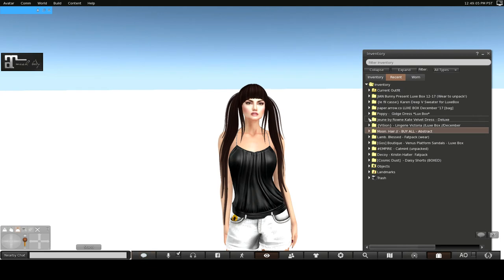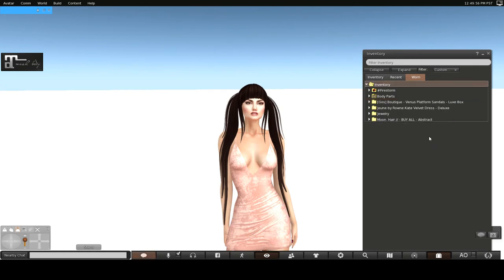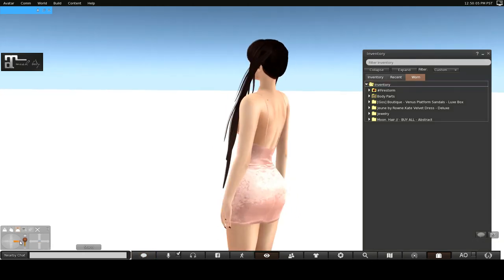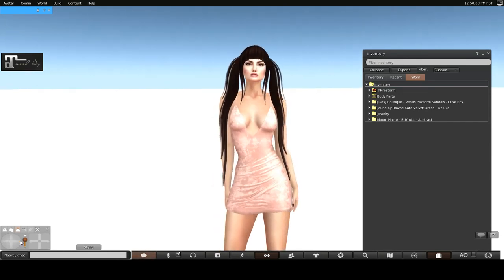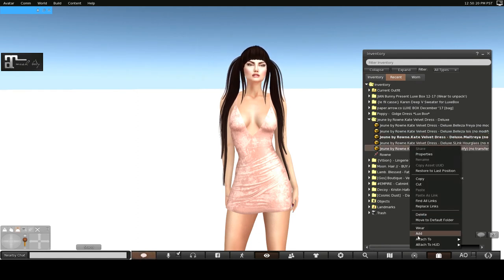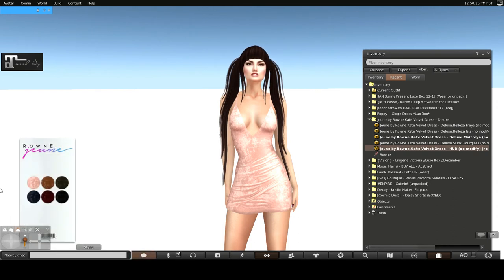We're going to try Rowan — this is the Kate Velvet Dress. It is for Maitreya. Wow, this is a beautiful dress in a beautiful color. I'm assuming there are other colors, but is this not beautiful? Let's see the HUD. The Rowan comes in Beliza, Maitreya, and Slink Hourglass. Oh my, look at this color — this has got to be one of my favorites.